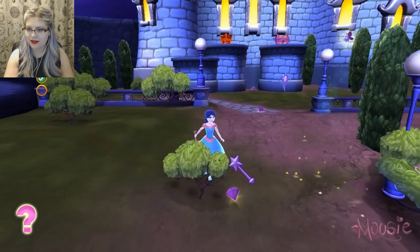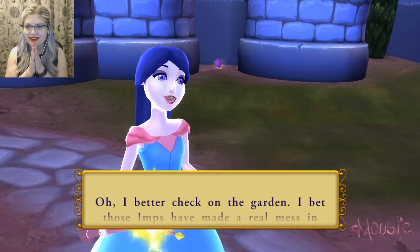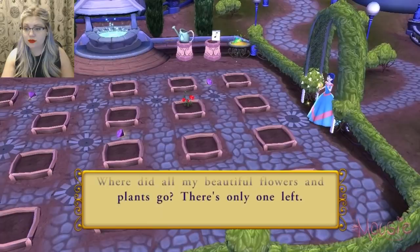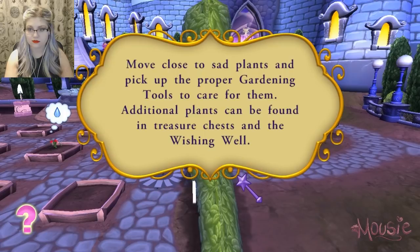I want to collect all the gems — we're gonna be quite magical. Oh, I better check on the garden. I bet those imps have made a real mess in there. Where did all my beautiful flowers and plants go? Poor little plant, you need water, don't you? I'll get you some from the well. Move close to sad plants and pick up the proper gardening tools to care for them. Additional plants can be found in treasure chests and the wishing well.